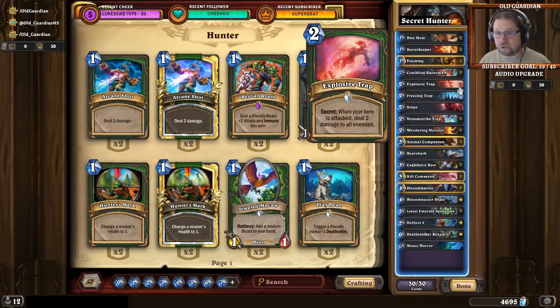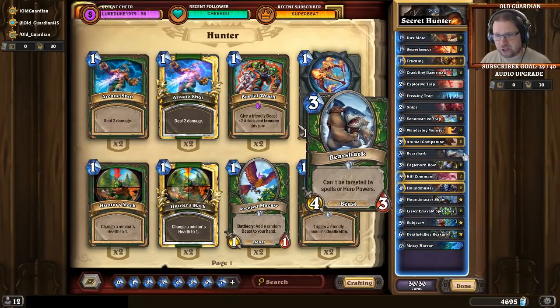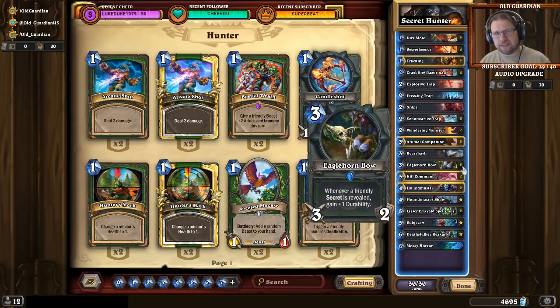The deck has some powerful three-drops: Animal Companion, Bear Shark, and Eagle Horn Bow. In this deck, because there are a lot of Secrets, you really want to think about how you use your bow. Whenever you get the opponent to proc a Secret, you're going to get one more durability. So sometimes you want to hold on to the bow and not let it go down to one charge. But if you suspect the opponent has weapon removal, you want to get some immediate effect from it.